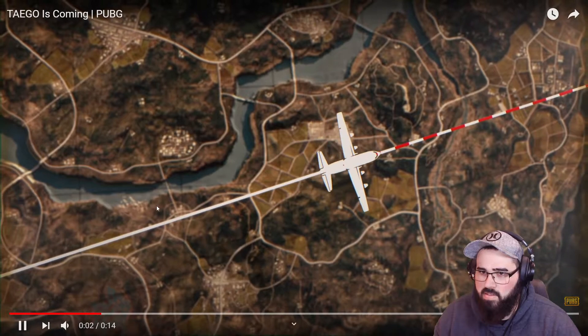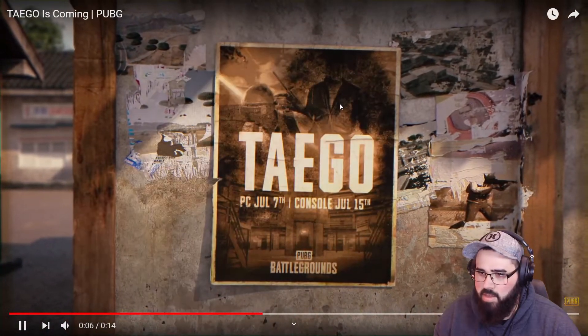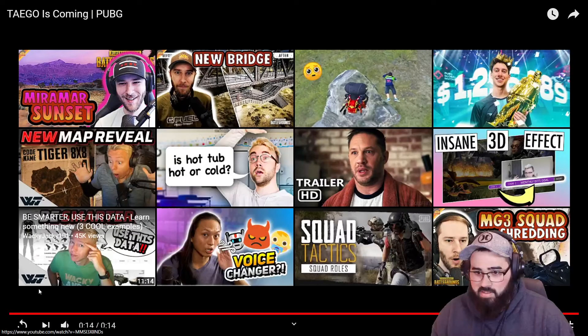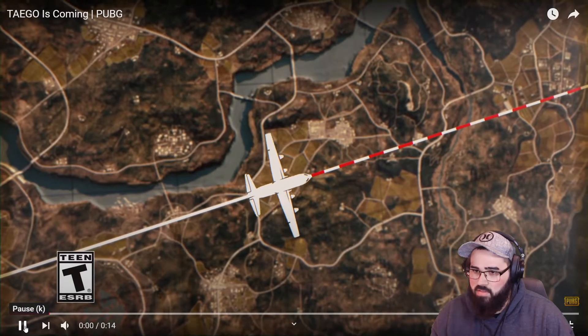Alright, let's take a look at this. Tego is coming — Codename Tiger. Knew that. It's an 8x8 map. July 7th for PC, July 15th for console. That's less than a month away, guys. We have less than a month for our new map.